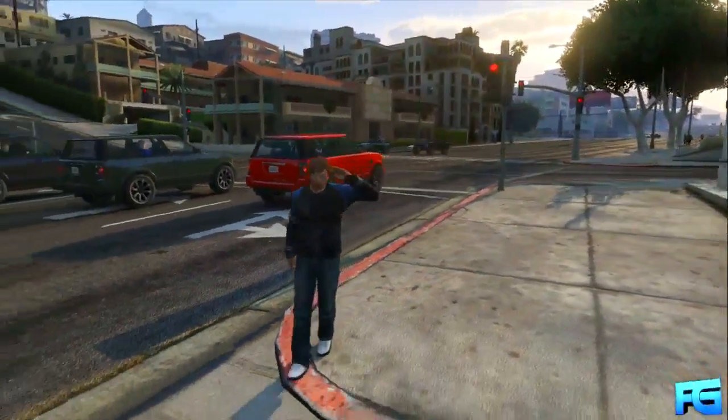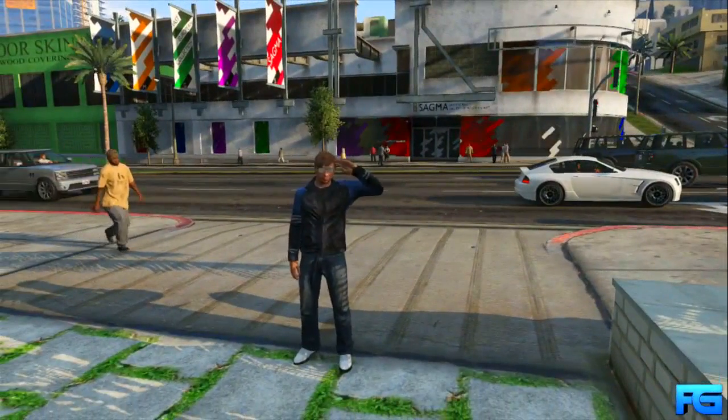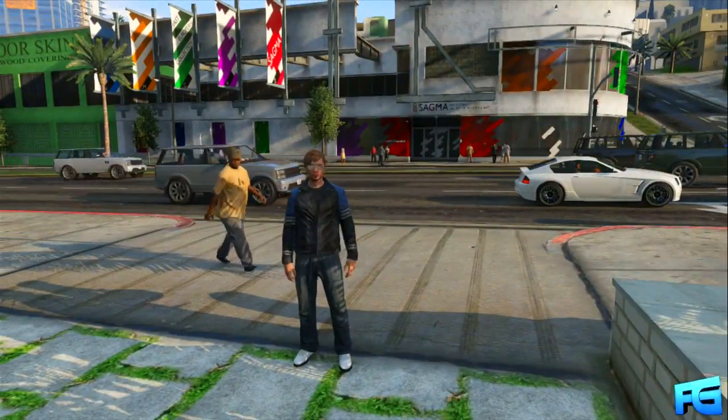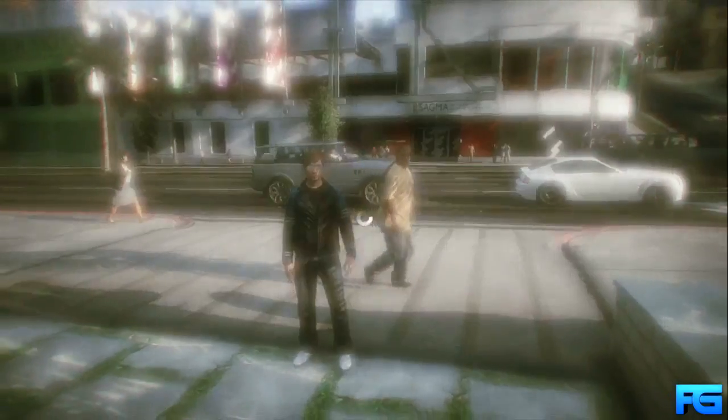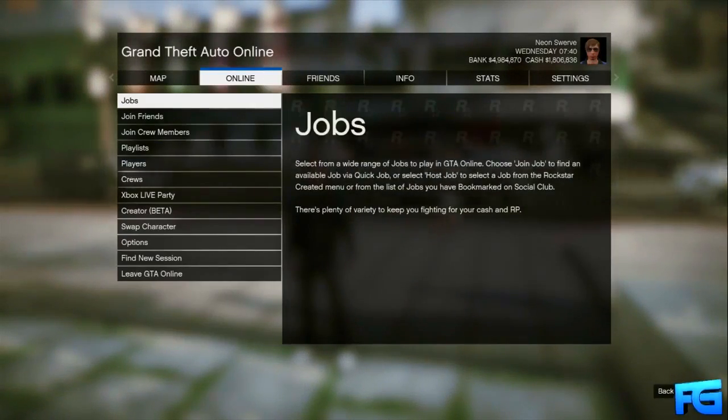In order to use this method, what you're going to want to do is click the link I provided in the description and it will take you to a job on Rockstar Social Club. Go ahead and bookmark that, and once you have the job bookmarked, go ahead and start up GTA Online.